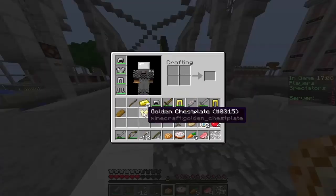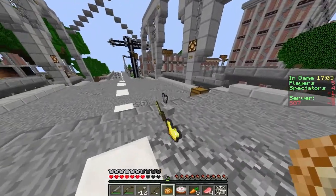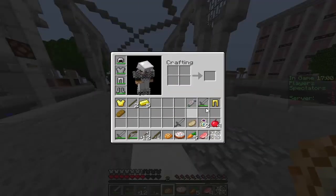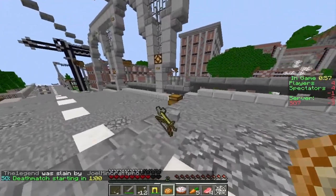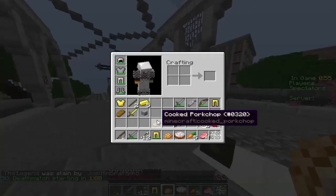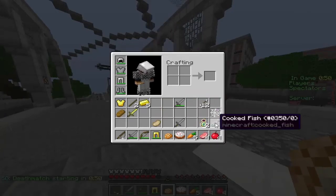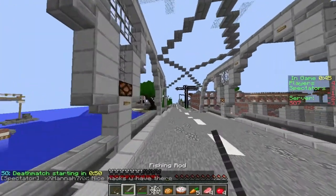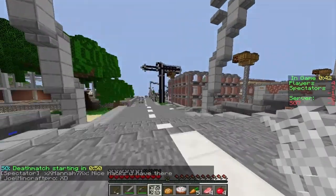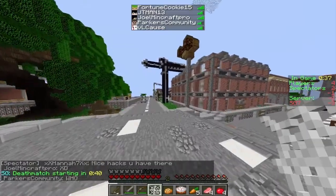Let me sort my inventory — throw out what I don't need. I accidentally dropped my one and only bow, gotta go grab it. Okay, I think we're good. Going to deathmatch — nice hacks you have there. Someone's calling me a hacker! Going to deathmatch, beautiful.